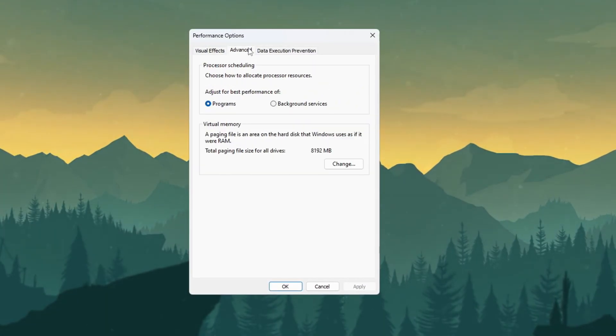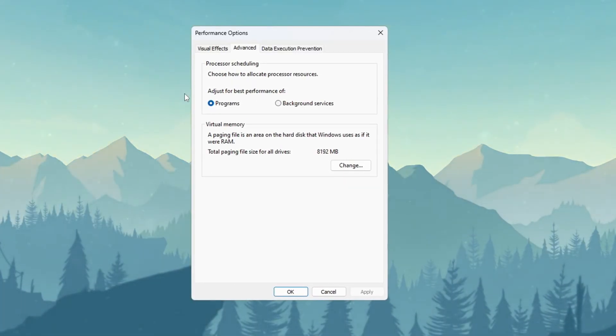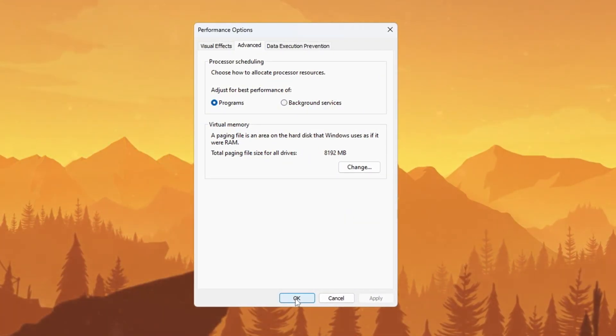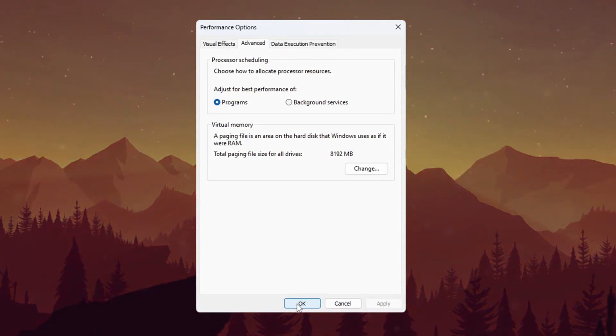Now go to the Advanced tab in the same window. In the section that says Processor Scheduling, select the option 'Adjust for best performance of programs.' Once all the changes are done, click OK to save everything. This will make your PC run faster, help your programs open more quickly, and give your games like Fortnite better speed and smoother gameplay.